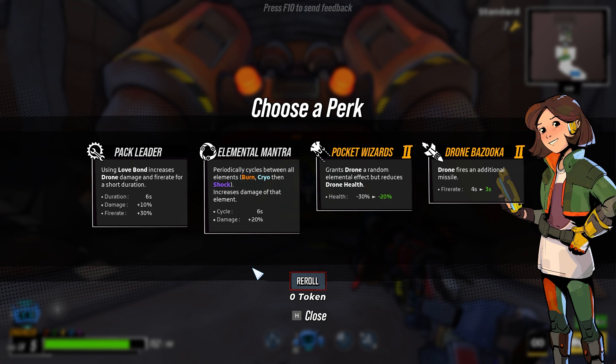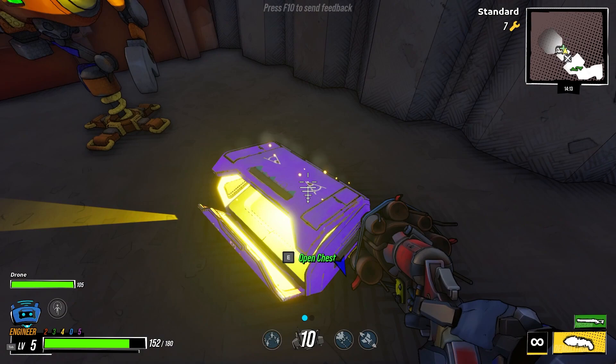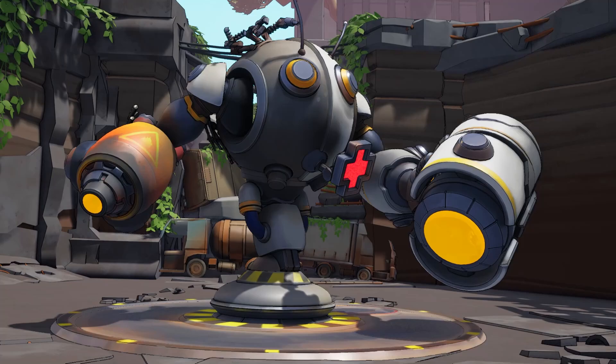Pocket wizards too, maybe. Drone fires additional missiles, fires more often, periodically cycles between all elements. Or using Love Bond increases drone damage. I'm gonna go drone bazooka — low HP, yes, but high fire rate, maybe. A little bit on precision. Restore some health. Looks like we're good. Boss time? Oh, new dude! Dr. Turret!